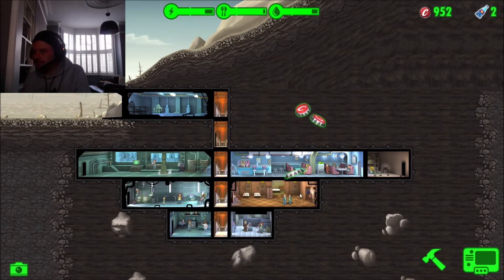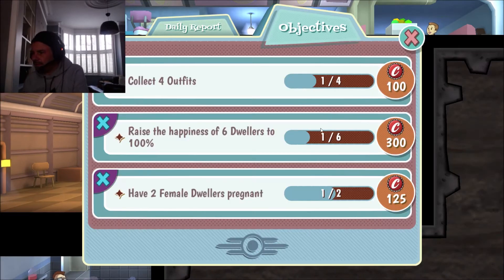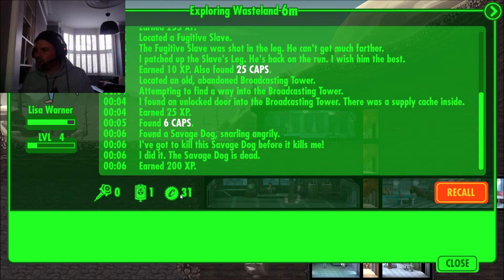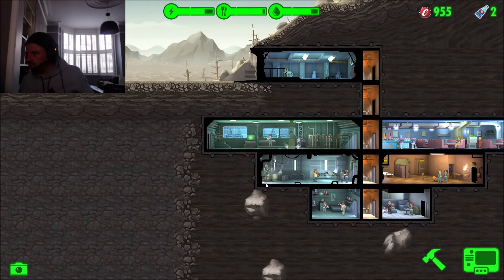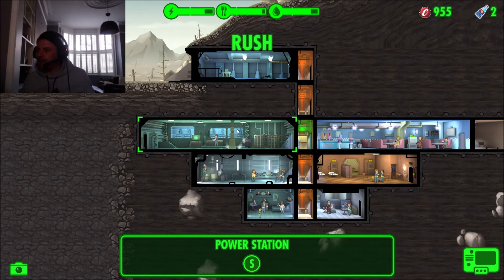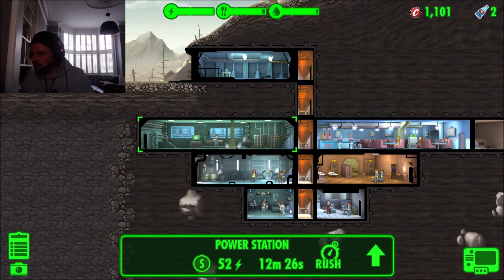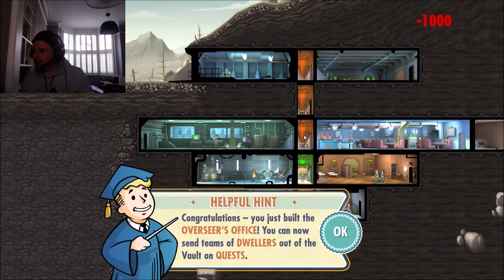Let's level this guy up and check happiness. Those two are thinking about dancing. One dweller is at 100% happiness, but we need another five. Our wasteland explorer has 31 caps so far. If we rush the power room at 30% - we get a cash bonus of 85 - brilliant! Yes, we've hit 1000 caps! The overseer's office is now unlocked. I'm going into building and placing the overseer's office for 1000 caps right here.